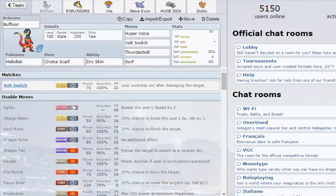Anyway, I will talk about that in this video. But we have testing today. Heliolisk is also one of the ones being suspect tested, along with Steelix, which I'm also using in the team because it's very good. Today we have Scarf Heliolisk. I want to try this set. One of my favorite sets for Heliolisk, even though the most used set in NU right now is the Life Orb set because it's really good.